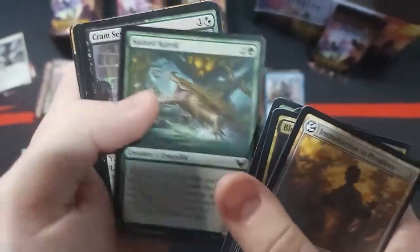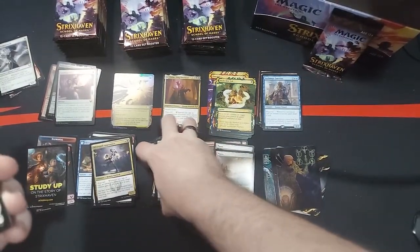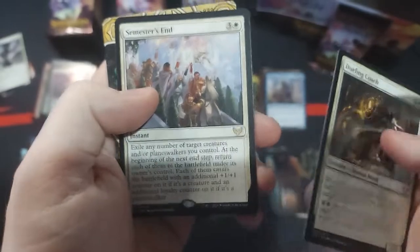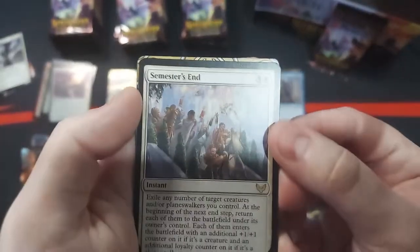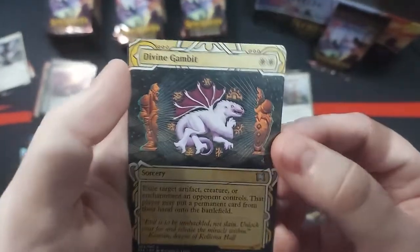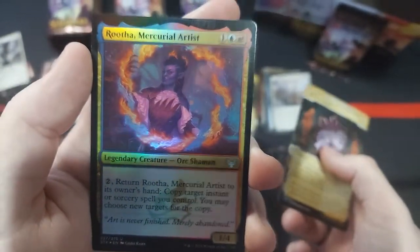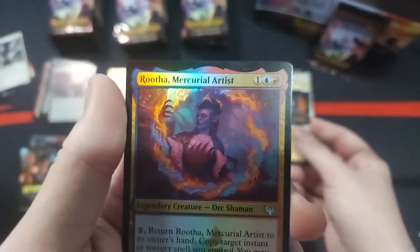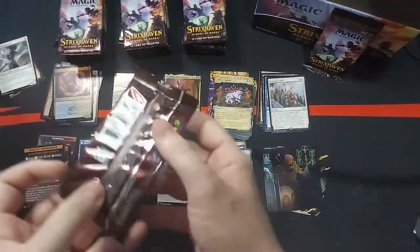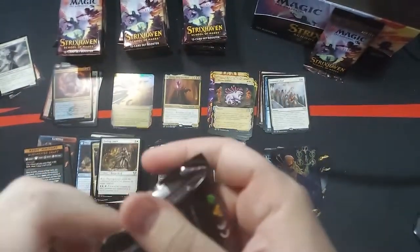The art is so great. And I love the lore behind the set. I wanted to almost do like a video specifically on doing that. Semester's End — okay, so that's our rare. Got a Divine Gambit. And a Holo Mercurial Artist. Almost messed that one up pretty bad. Yeah, definitely like the way the cards are coming through. I'm excited to get the Commander decks and try those out and go from there.